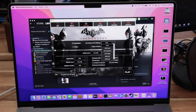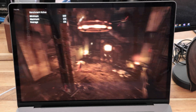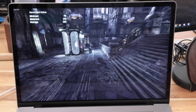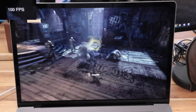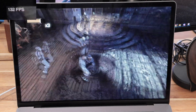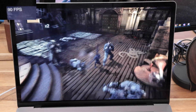Next is Batman Arkham City. This game is ported over from the Windows edition and is available on the Steam store. It's at least a few years old and built on Unreal Engine. At native resolution with graphics turned up — high detail, very high effects, and high shadows — you're able to get an average of 111 FPS with the in-game benchmark. During actual gameplay you get anywhere from 90 to 150 FPS. The screen is only good for up to 120 FPS, so anything over that is overkill, but the gaming experience is very fluid.